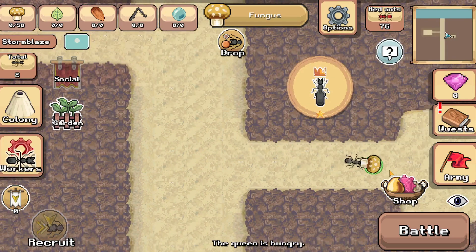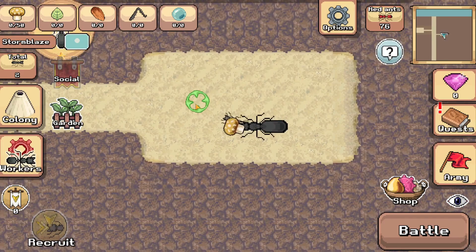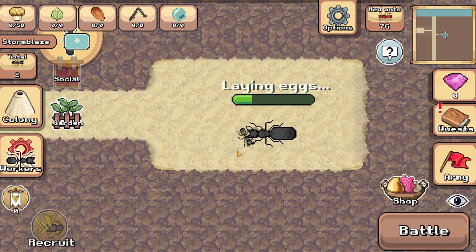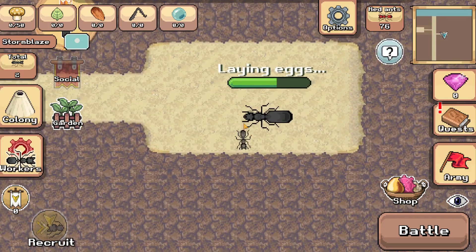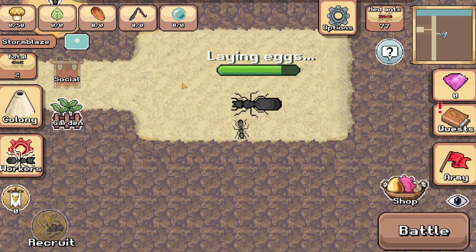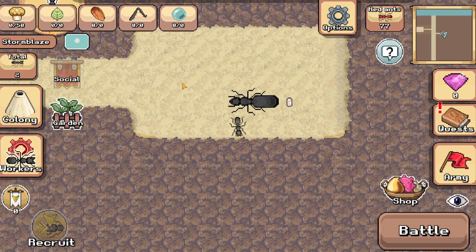We need to click and drop — there we go. Num num num, little queen. I just said 'little queen' when the queen ant is bigger than me. Since this is an ant video I'm going to talk about ant stuff.